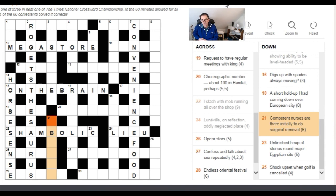Two more: 21 Down — 'Competent nurses are there initially to do surgical removal.' Very natural surface. The definition is 'to do surgical removal.' The wordplay: take a word meaning 'competent' — 'able' — and nurse (surround) it around the initial letters of 'are there,' giving A-R-T, so 'ablate,' which means to do a surgical removal.